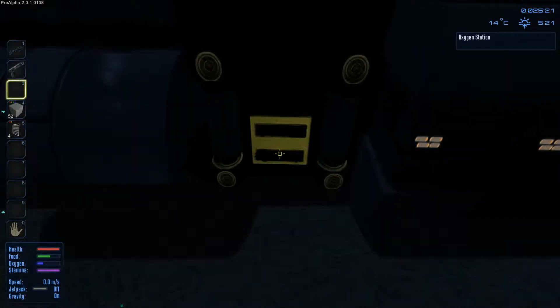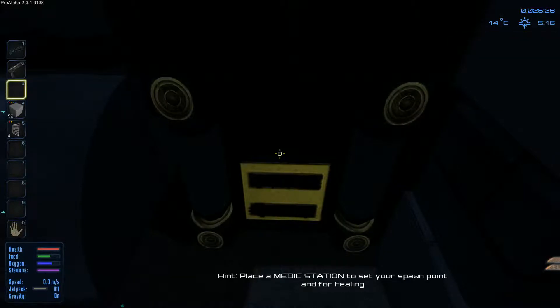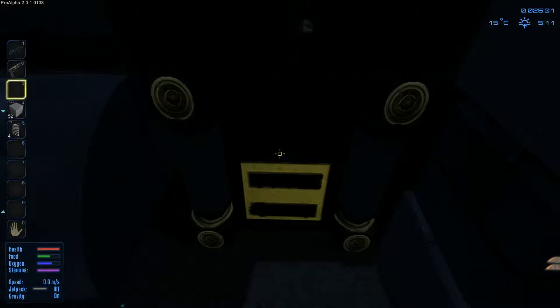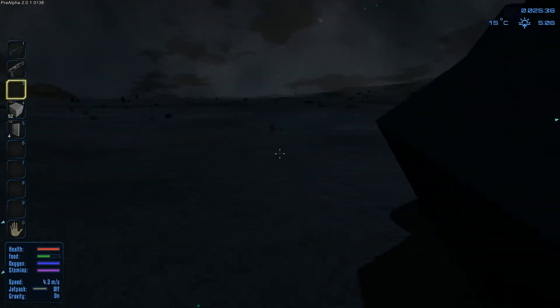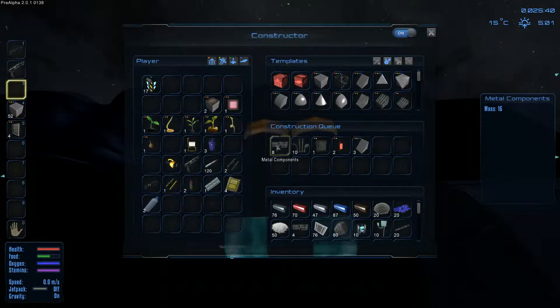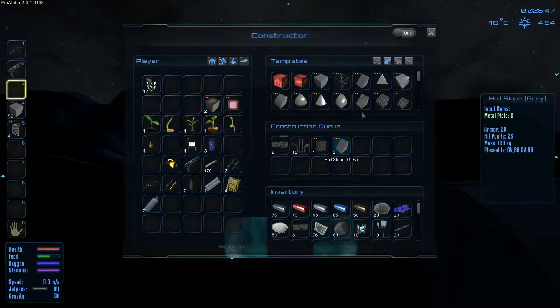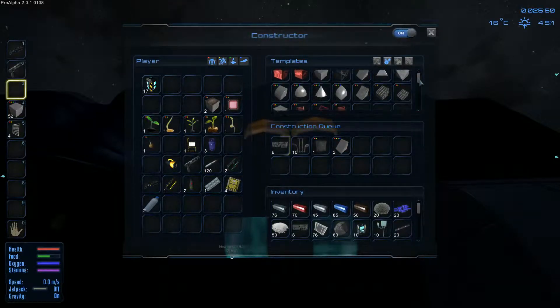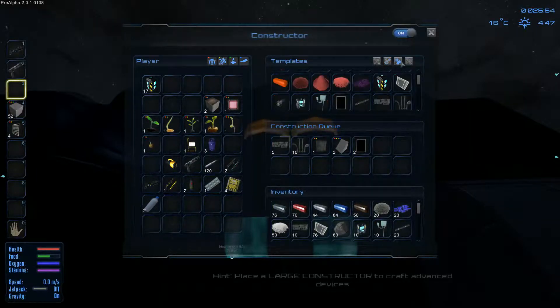There's a medical station to set your spawn point - I haven't died in the game yet. It's making those components - these are the stuff we need. I want the door but I can't build the lights yet - there's a red light. I'll just cancel it. I need some windows, some glass - two glass, and that will make my lights.